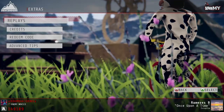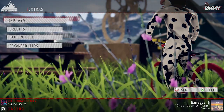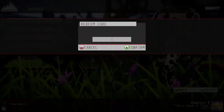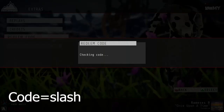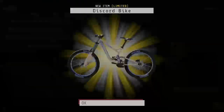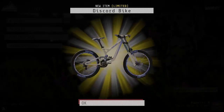We've got our next one — to get a cool new bike, it is called Slash. So put in the redeem code Slash, and you will get a new cool bike. Bang — see, look, it's a Discord bike. It's a very cool bike.